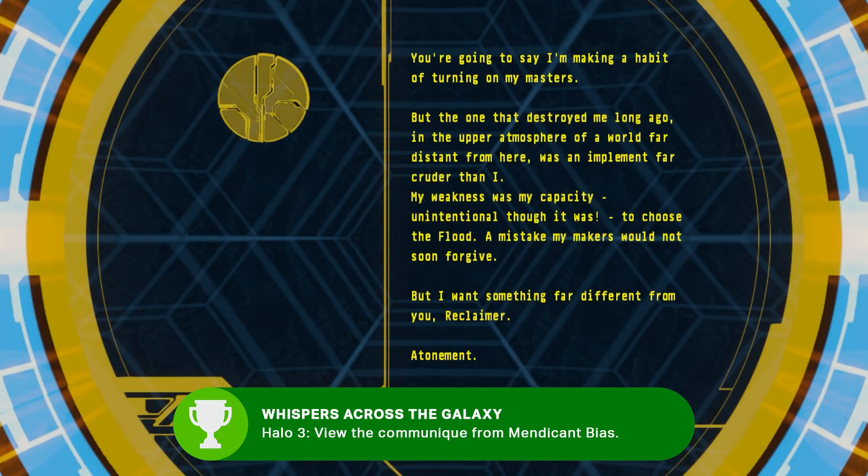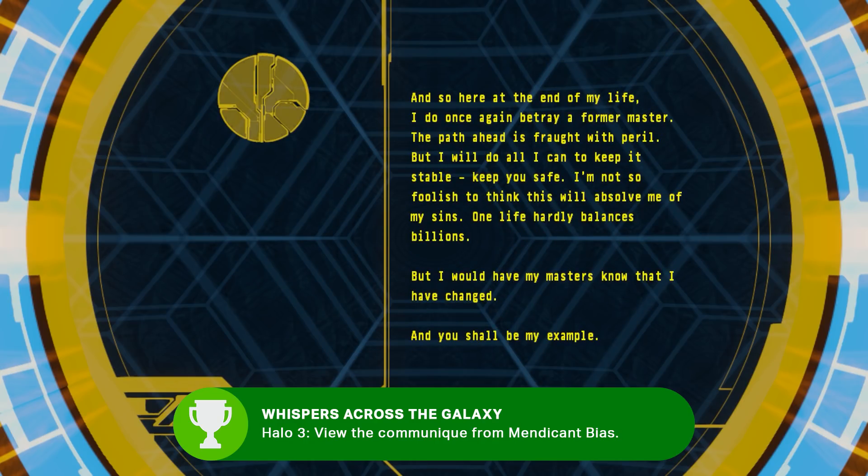Speaking of Legendary, viewing the seventh terminal on Legendary to see that final message from Mendicant Bias gets you the Whispers Across the Galaxy achievement, which would seem to reference Mendicant speaking to the Chief via the terminals. The terminals actually have hidden audio and messages.